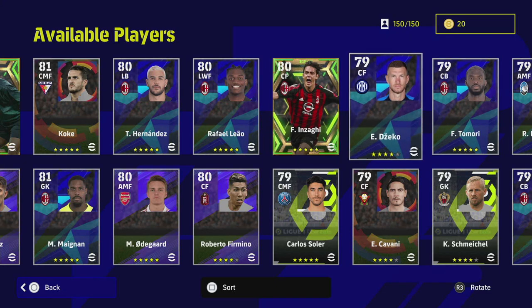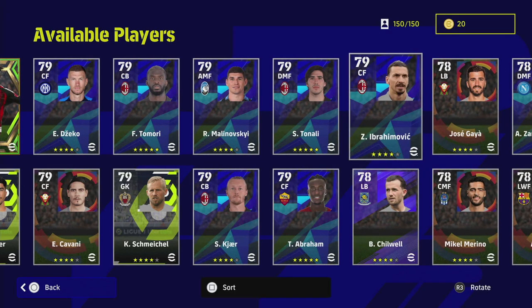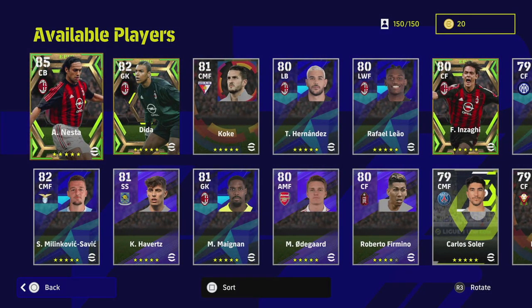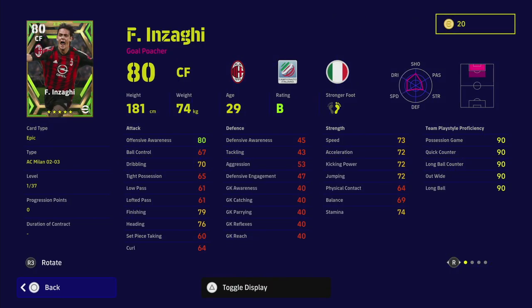There's a load of players in here — it seems to be a lot of a mix. Tenali's in there, Ibra's in there. But the three big picks here are Inzaghi, Dida, and Nesta. We're going to take a look at their stats and get into what they're going to play like — will they be meta, will they be guys you can get into your end-game team? Inzaghi is an extremely intriguing one.